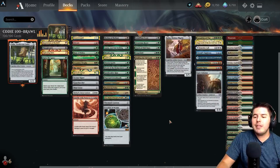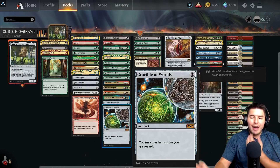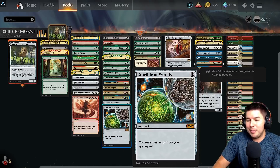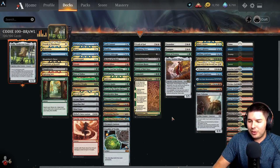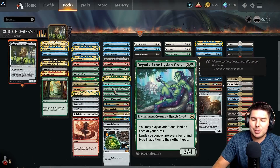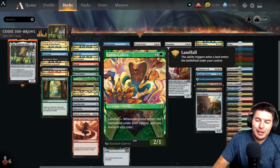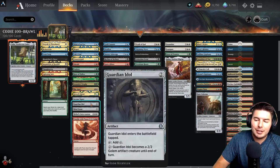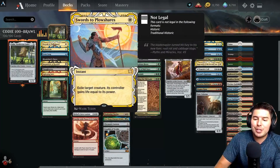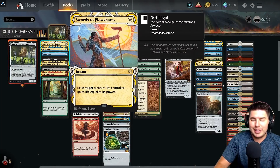Gateway Plaza counts as the 11th gate for us, so even if one does end up going away we still have a chance to grab the 11th one and win with Maze's End. Crucible of Worlds lets us play lands from the graveyard. It's a bunch of ways to play additional lands and get our gates out as fast as possible. We have a few permanents to make sure things work well, lots of two-mana ramp spells, and that's the deck. Swords to Plowshares and Lightning Bolt are actually available in this format, so there are some really cool cards.